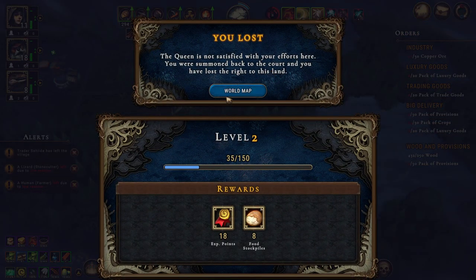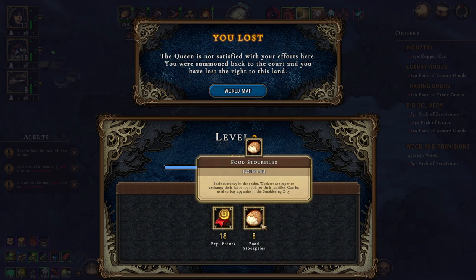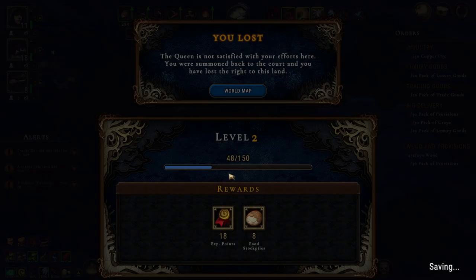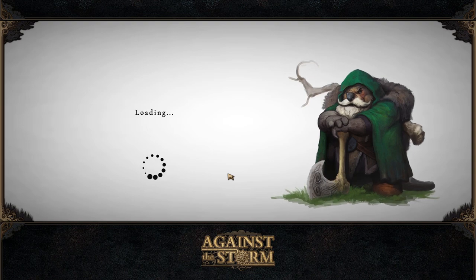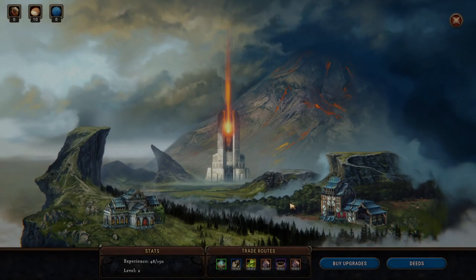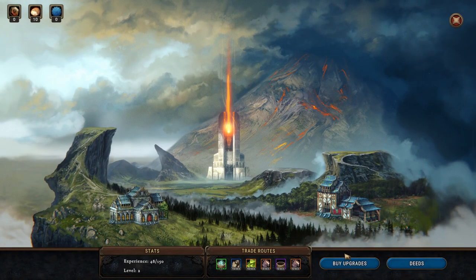You lost - the Queen is not satisfied with your efforts here, you were summoned back to the court and you have lost the right to this land. We actually got experience boards for that - 18 experience parts and eight full stockpiles. It is what it is guys.